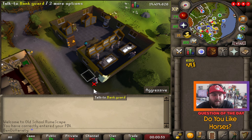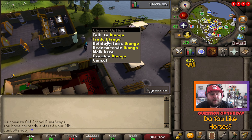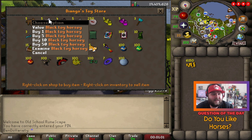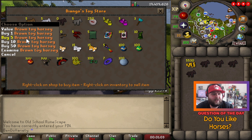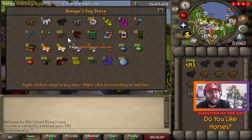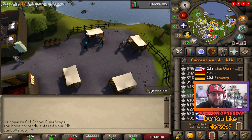It's another one of those world-hop methods where you buy because there's only five in the shop at any given time. You could just wait in one world actually, because these restock decently fast. You could easily hop between two or three worlds, and by that point they'd have restocked, which is really cool.